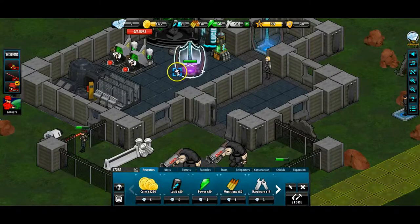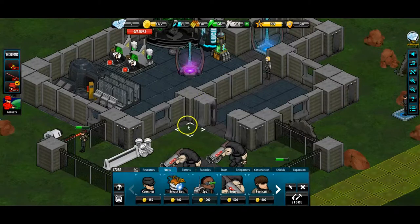Diamonds are the paid-for currency in the game. Currently I have seven - at the start it gives you about 16, but pretty much forces you to use them through the tutorial. There's one building in the tutorial that takes 10 minutes and it's like 'just speed it up with diamonds, please buy diamonds, we really need you to buy some diamonds.'